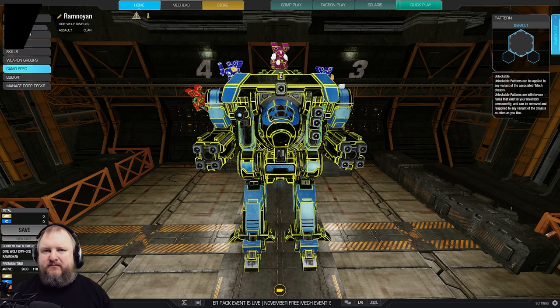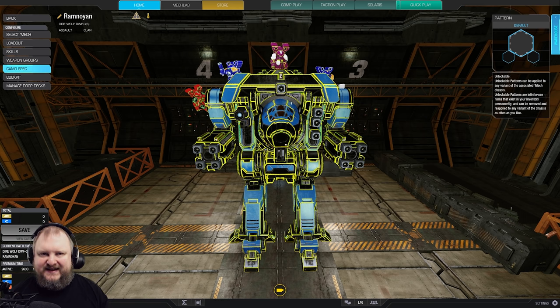Energy weapons differ from ballistics and missile weapons in one specific regard: they don't use ammo. Instead, they generate a lot more heat per shot. So they are trading the non-dependency on ammo for extra heat generated on your mech. Generally speaking, there are two certain types of energy weapons: hitscanners and projectiles.